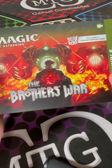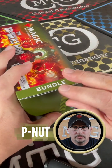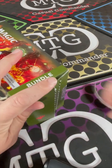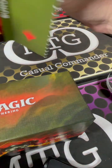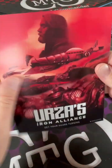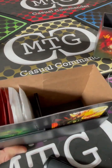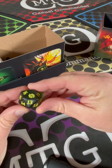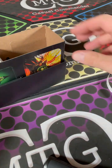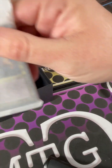Hey everybody, it's Peanut with MTG Casual Commander, opening up a Brothers' War bundle - what they call them nowadays. Back in my day they were a fat pack. They also used to come with a novel.